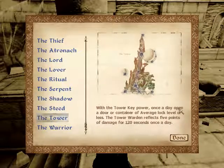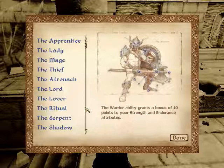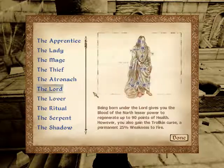The Tower: use the Keep power once a day to open a door or container of average lock level or less; the Tower Warden reflects 5 points of damage for 120 seconds once a day. There's an Alteration spell you can get that does the same thing anyway, so I never get the Tower. Finally, the Warrior ability grants a bonus of 10 points to Strength and Endurance. Looking at all these, I will be taking the Lord for now, because I can change it later if I really need to.